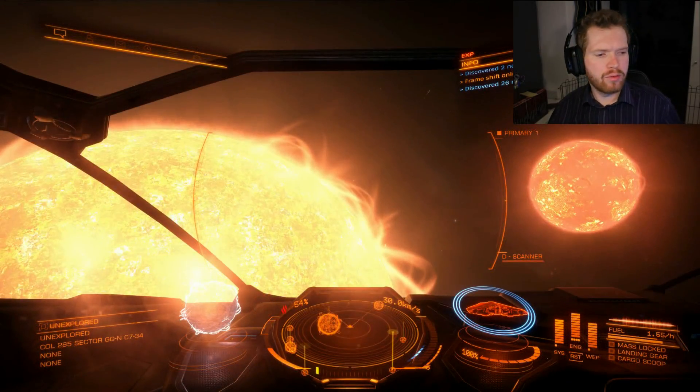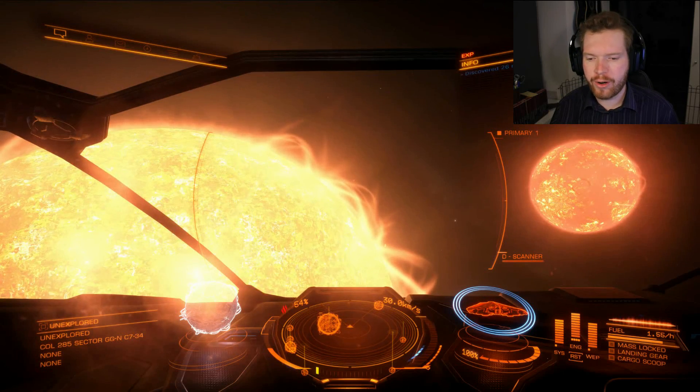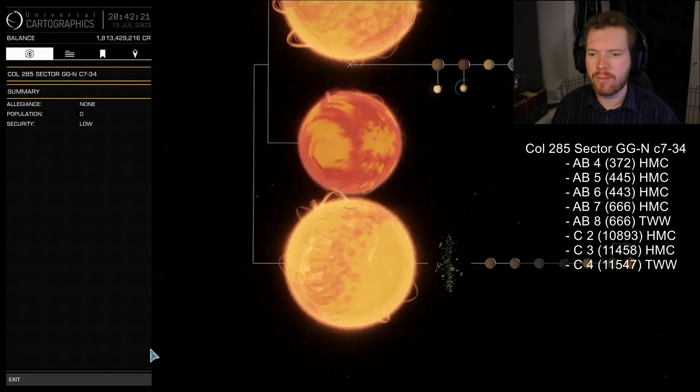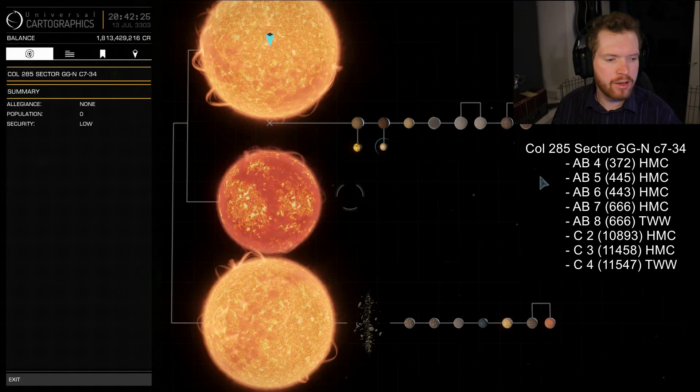So I just arrived in this rather interesting system, and I thought we'd use this as a good example to show you how you can find the correct planet if you're in doubt. I'm going to open up the system map and put up the designation for the planets we need to visit. As you can see, it might be a little difficult to understand exactly what's going on here, so let's go over it in detail. You can see on the list that we have eight planets we need to visit in this system — quite a good system actually.